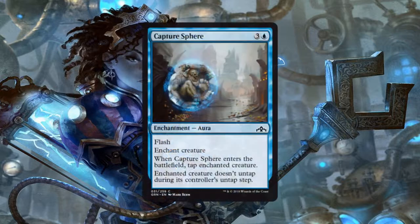Then we have Capture Sphere, an aura for 3 generic and 1 blue mana that has Flash. It enchants a creature, and when Capture Sphere enters the battlefield, tap the enchanted creature. The enchanted creature does not untap during its controller's untap step. This is the closest thing blue really has to removal in the common and uncommon slots, so I'm just going to take what I can get. If I happen to be playing blue and this card is in the mix, I'm probably going to be playing it.